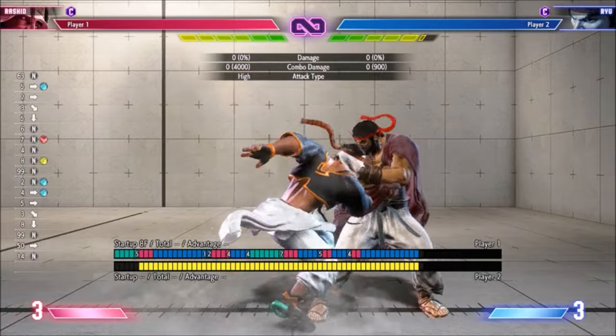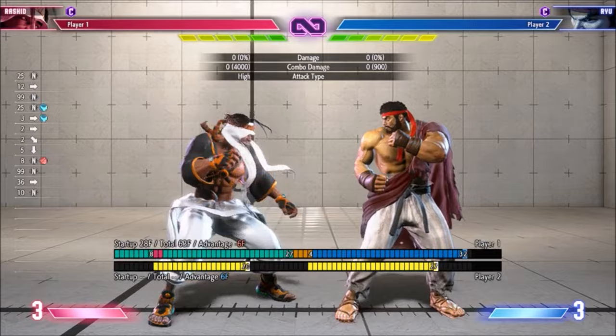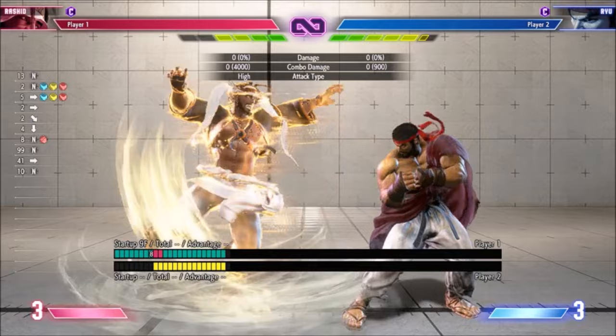If you charge Tornado, you can mix up when you release it to catch them in a counter hit. If they have an invincible reversal they can just do it regardless, but if you actually get to level 2 charge it safe, it reminds me of Best of 5 Sakura. EX Tornado is minus 2, but it creates a little distance between you and your opponent, making it better than Light Mixer.